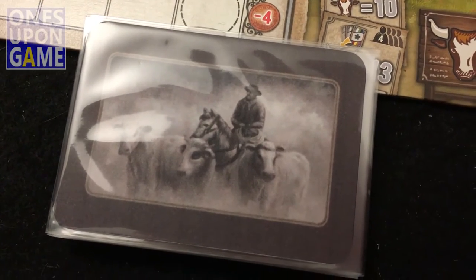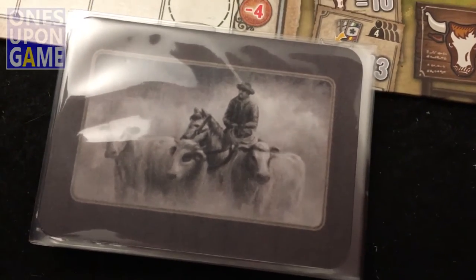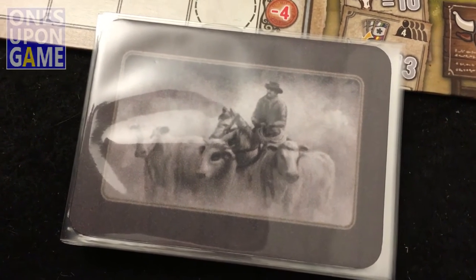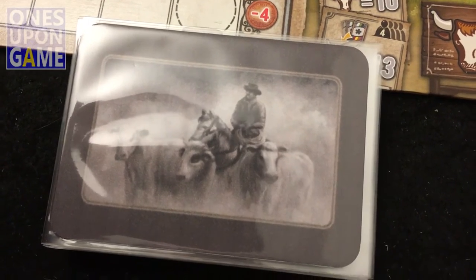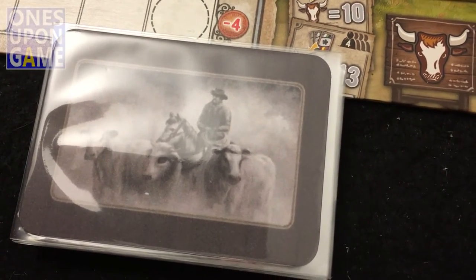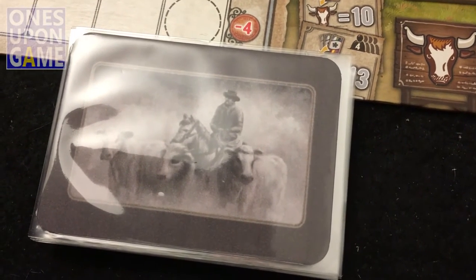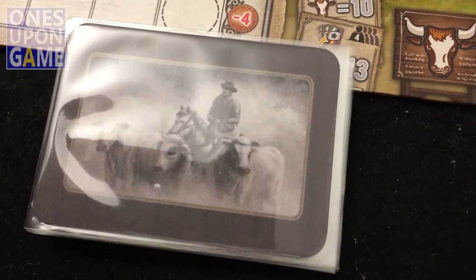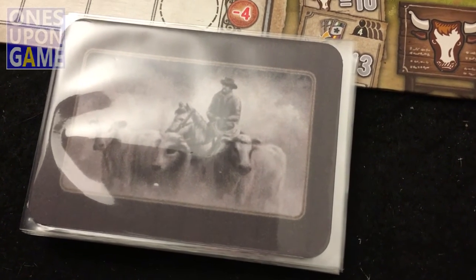Hey, this is Kevin Kitchens with Once Upon a Game, and as promised, this is part two of my Great Western Trail Automa run-through. This is what I call the Son of Briscoe — the Garth variant, designed by Steve Schlepphorst. The deck was helped by David Lavoie and Andreas Resch, and derives from the Briscoe Automa created by Will Gerken from the previous video.